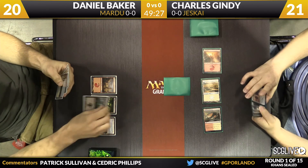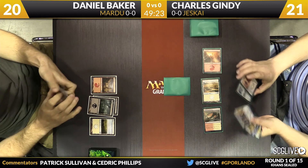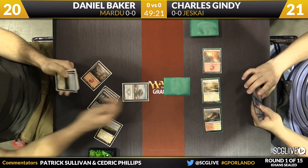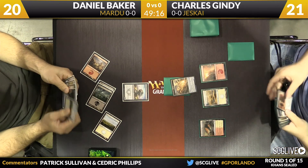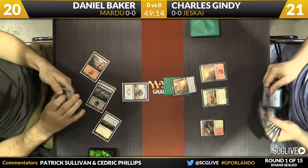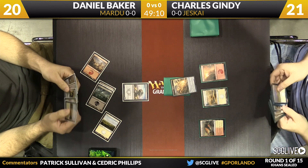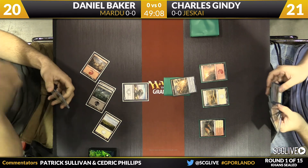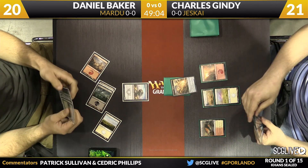It's our first morph of the day. We can't forget the morph rule — you have to reveal morphs at the end of the game to make sure it was actually a morph creature. Daniel here has the Unyielding Krumar. It's a pretty innocuous card on the surface, but three-threes are much better in this format than they traditionally are because of all the morphs floating around.